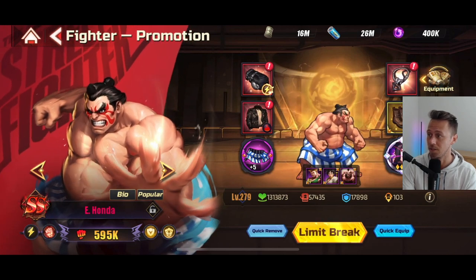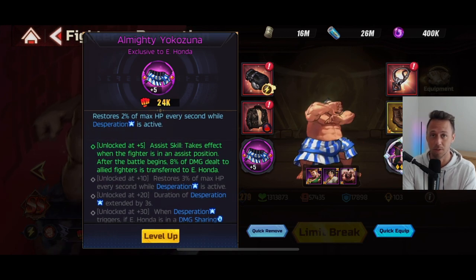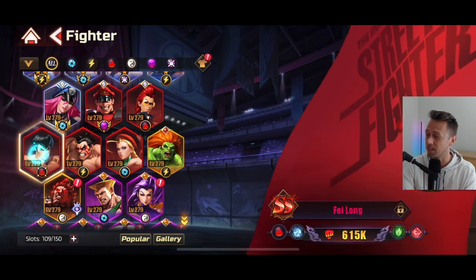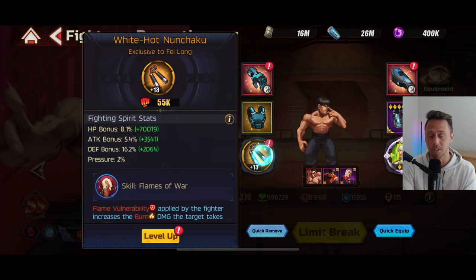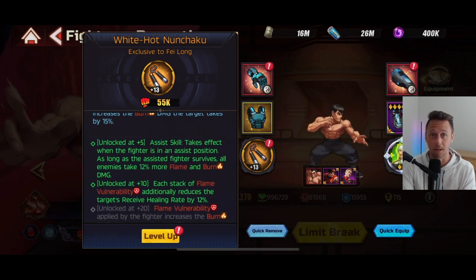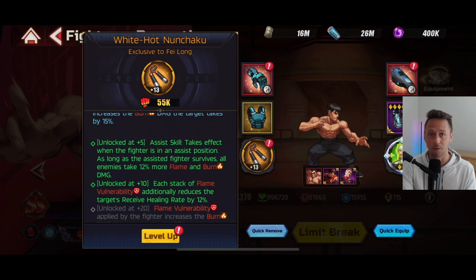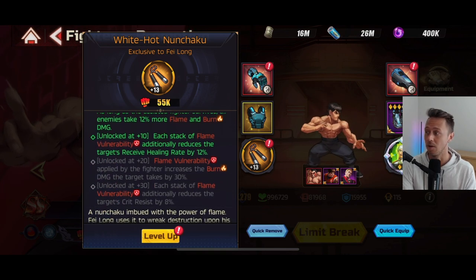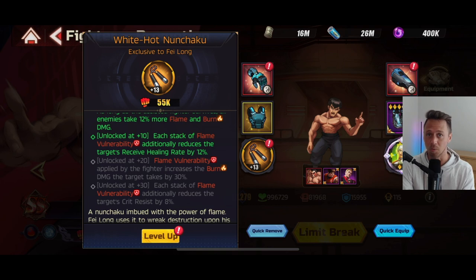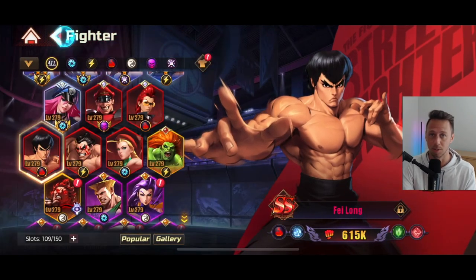As far as my assists go, I used E-Honda because his fighting spirit gives a flat 8% damage reduction to the entire team. And then surprisingly I was using Feilong as my other assisting fighter, because he gives 12% increased flame and burn damage. Pairing him with Fashion Blanca on the team is just an incredible way to introduce more damage, especially while you're in that middle zone where no combos are going off and you're waiting to time Beast Zangief's spin correctly — you're doing a really good amount of damage over time.